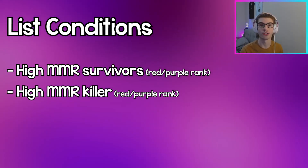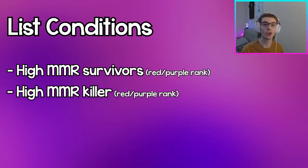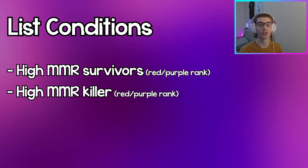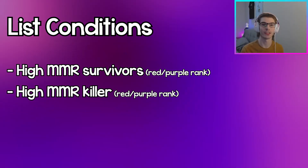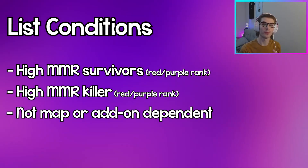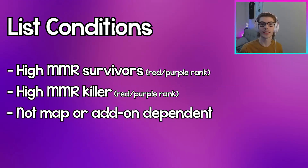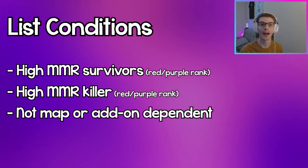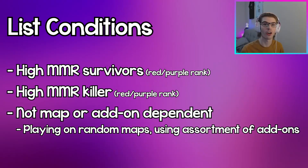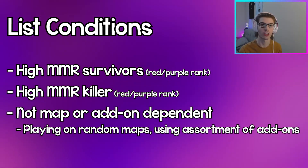They also know when it's time to do gens, unhook, or heal, but they aren't rank 1 gods that make the perfect decision every time and still make mistakes. I'm also going to assume the killer is being played at a high MMR skill level — the player knows how to gen patrol, when to chase or not chase, and how to use that specific killer's power properly, but they still make mistakes too. Rankings are not map-dependent or add-on dependent; I'm averaging it out across random maps and an assortment of add-ons.